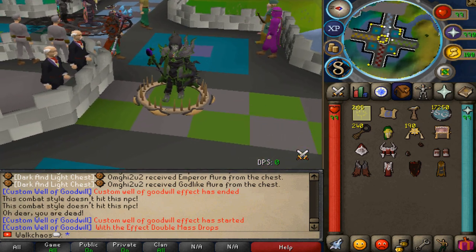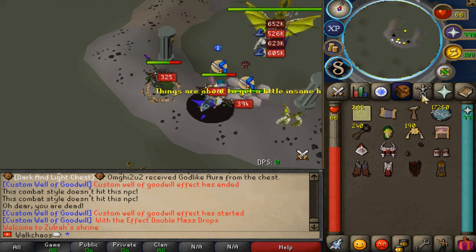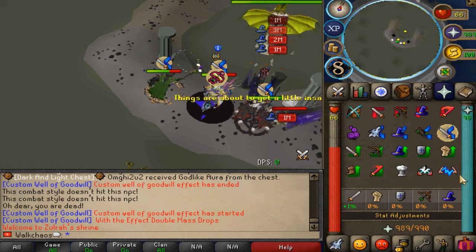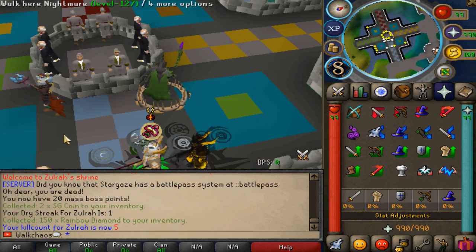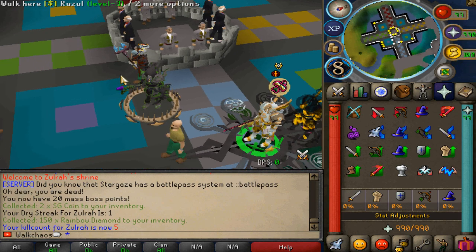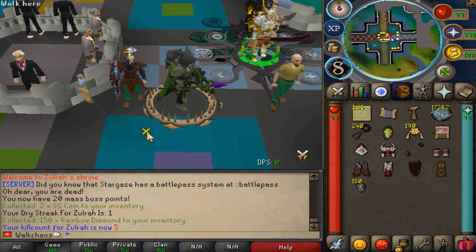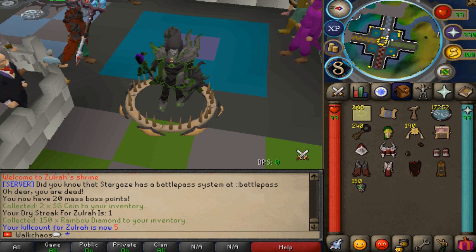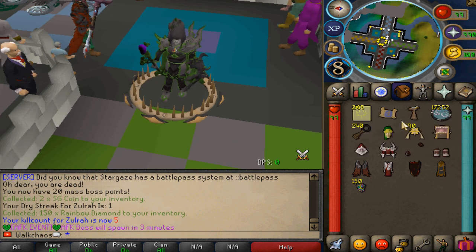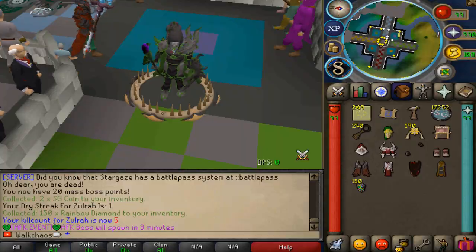Another boss I want to showcase is the Zora Boss — it's a very popular boss that people farm a lot. An important thing to mention about Zora is that there's now a Dry Streak system for the Beowulf items, applied to great bosses. You'll be able to get the items you've desired from the drop table at a certain point if RNG isn't going your way. To activate the dry streak, you need the Demonic Master Amulet in your inventory — it works as a passive effect.